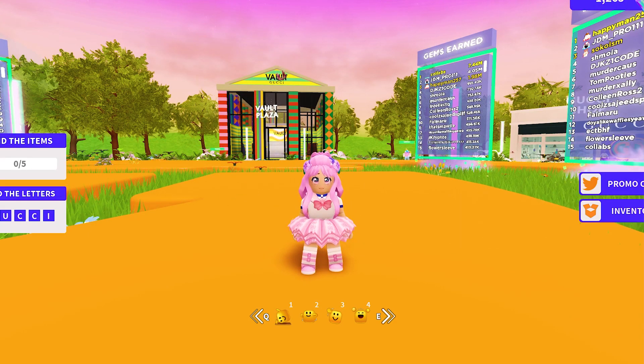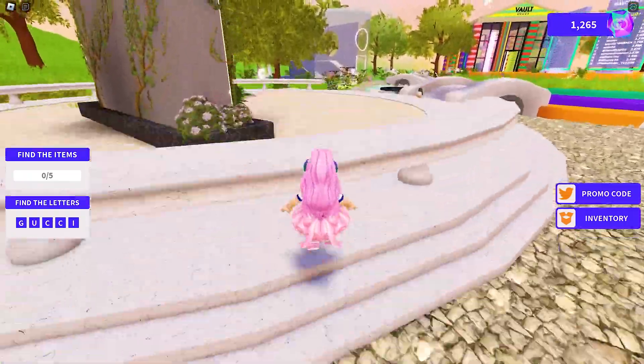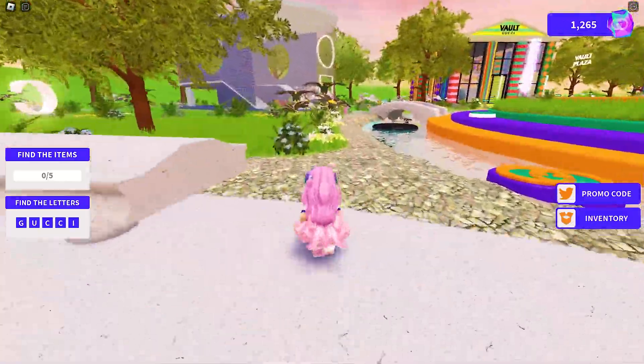Follow me — each map has five hidden items that you need to find. There's an indicator here to check your progress.